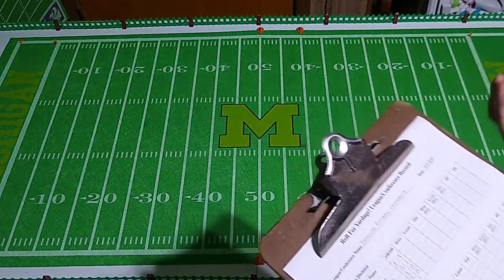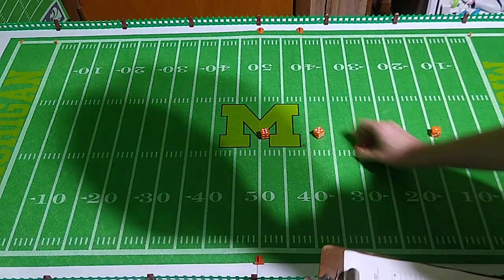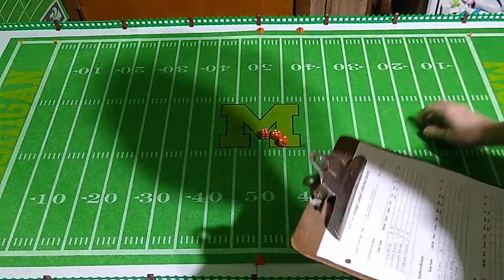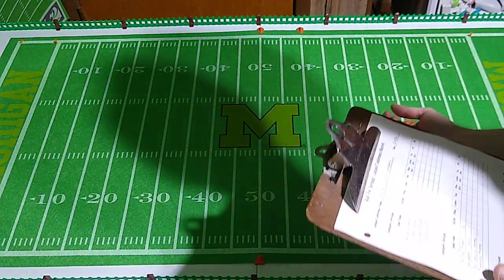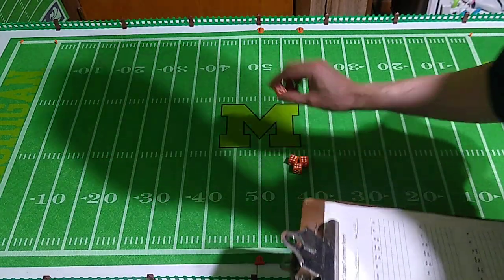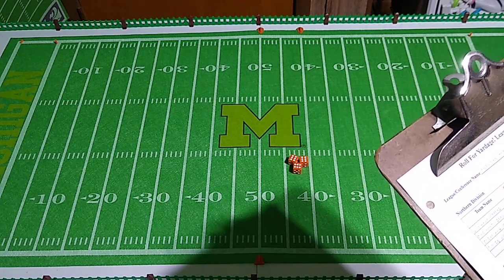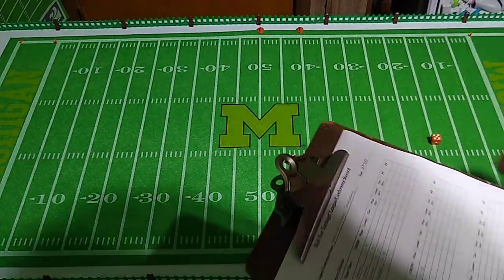Houston Texans in the AFC South are next. It's a 13 offense. We're getting more NFL-style ratings doing it this way. The lowest we can roll is three, the highest we can roll is 18. And there it is - the five is the lowest roll. Houston has an 18 defensive rating! That's going to have big implications in Pen and Paper Football league play.